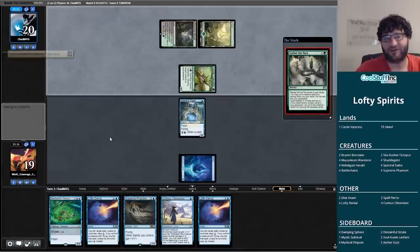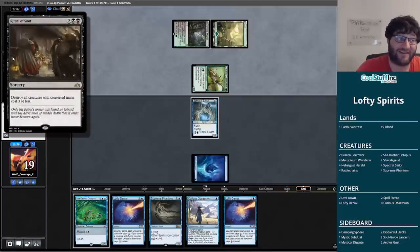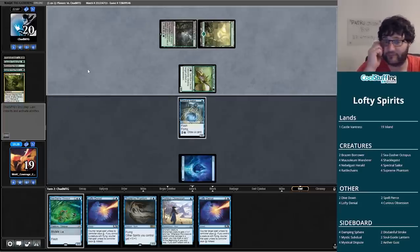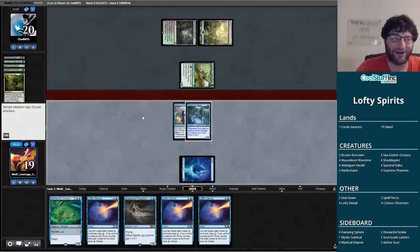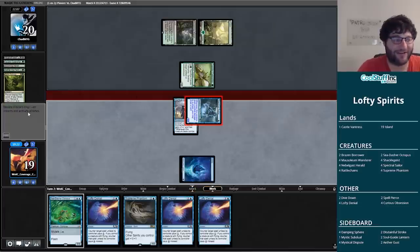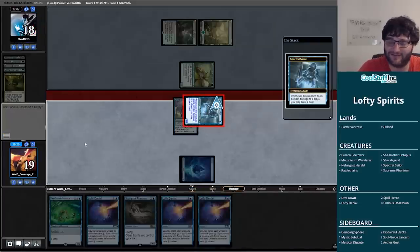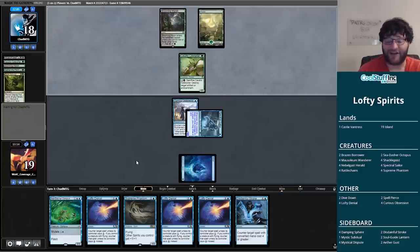If we draw a second land we can throw the Sea-Dasher Octopus on. If we draw no land things might be a little more difficult. Our opponent is using Gather Pack — good to note they're playing Ritual Soup. They chose to put Caustic Caterpillar into their hand. Not a land — Curious Obsession onto the Spectral Sailor. If I get punished for it I get punished — if we hit a land it's going to be perfectly fine. We did not hit a land.